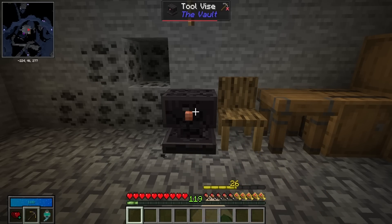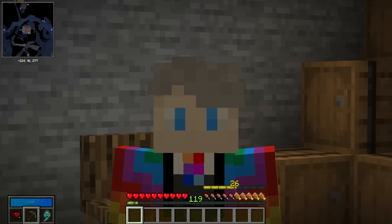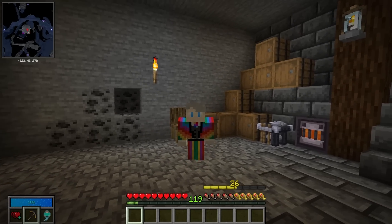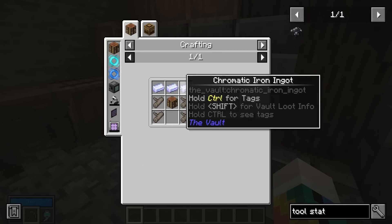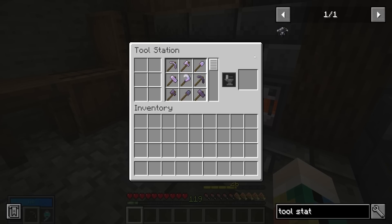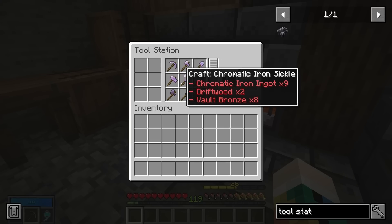The first big change is that the tool vice is gone. You can still technically use it for decoration, but the actual functionality has been removed for the new pickaxes. What you're going to need instead is the tool station, and it's pretty cheap to craft — just a few chromatic iron, a couple of driftwood, and a crafting table. When you go into it you'll find access to pickaxes, axes, shovels, hammers, and sickles.